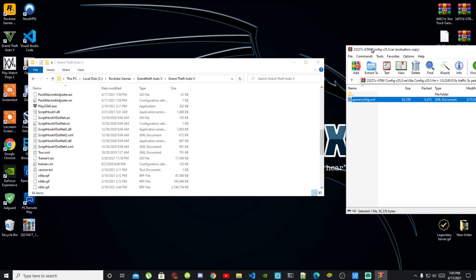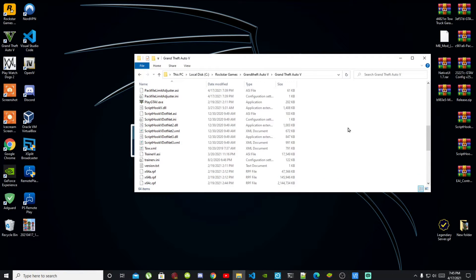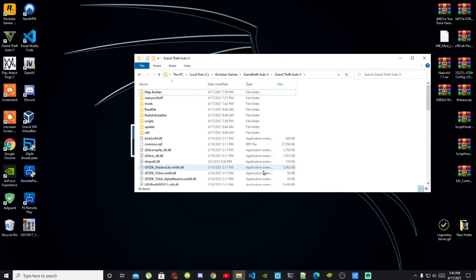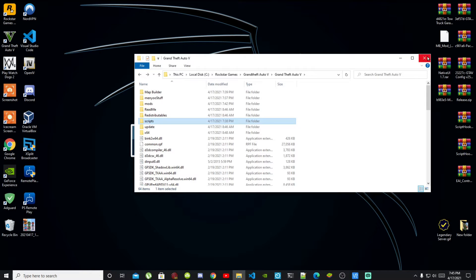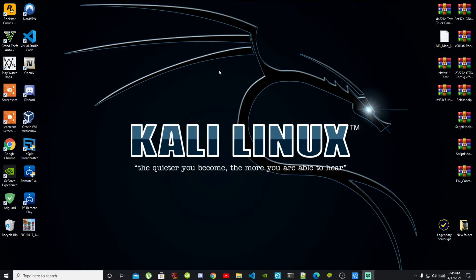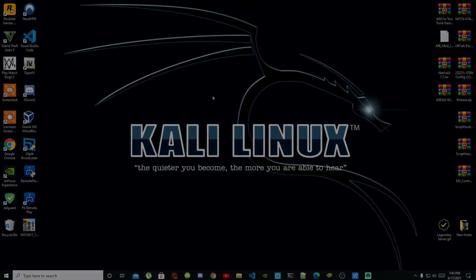Exit out of your extract folder. Go to your Grand Theft Auto V main folder, right-click and refresh your game folder. Check all your files, then exit the folder and right-click to refresh your desktop. See you in the game.